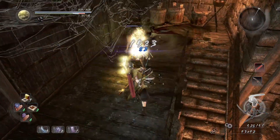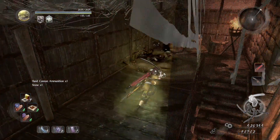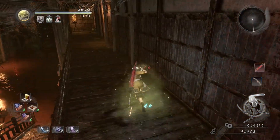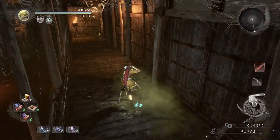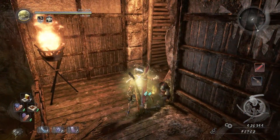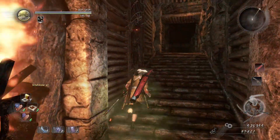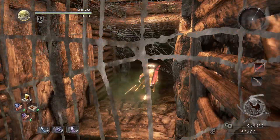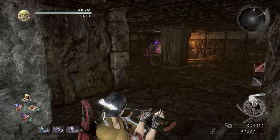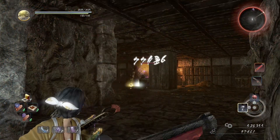Let's check this out — wow, okay, talk about some damage. So we need to go this way, follow up the stairs. Apparently my notes say do not break the crystal first, but what we do want to do is take him out first.